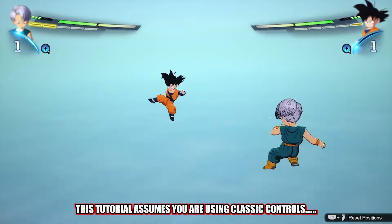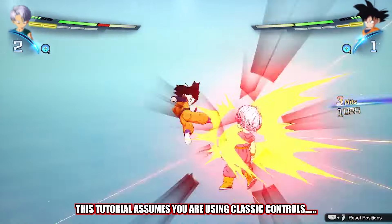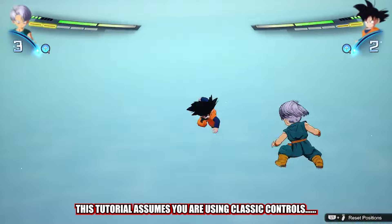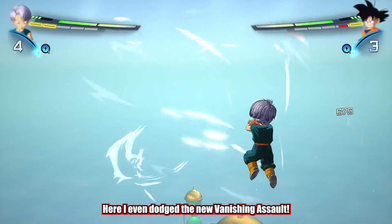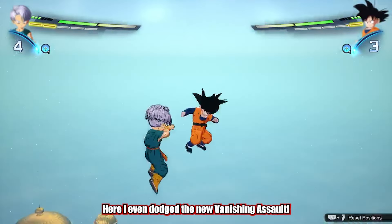Unlike in other games where you can't spot dodge, this game has a ridiculously good spot dodge mechanic, allowing you to spot dodge almost any attack besides rush attacks and blast supers. When timed correctly, you can even dodge rush supers with the spot dodge mechanic.